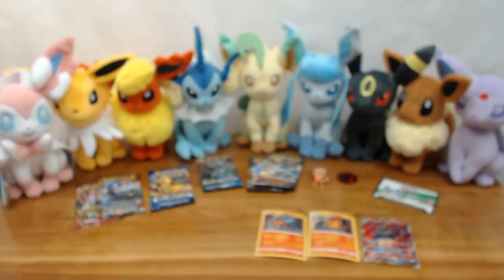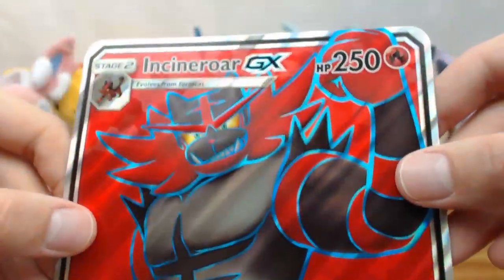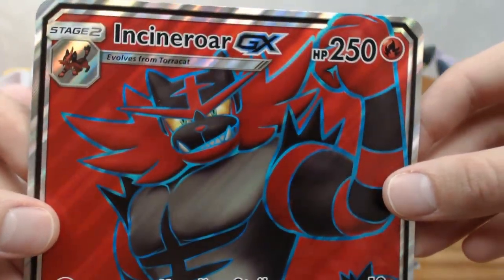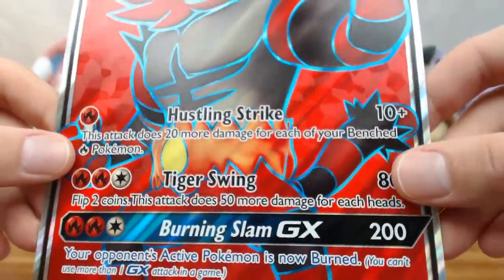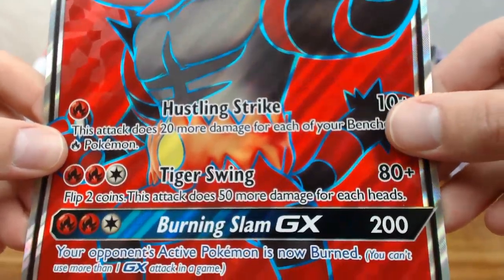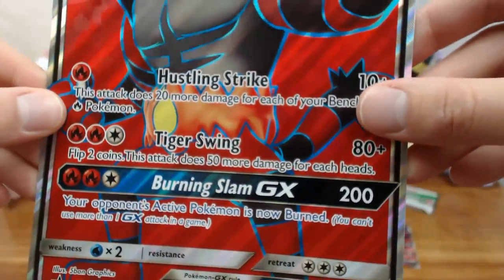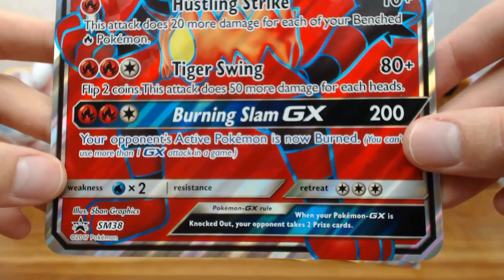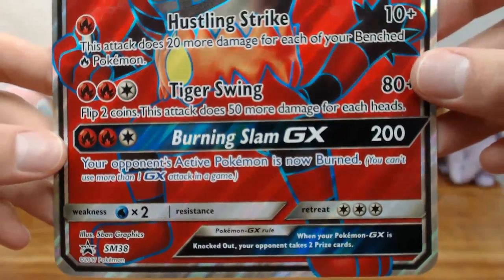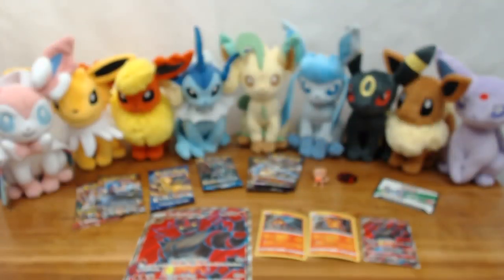Now let's take a look at the super-sized version — it's always great to get these. Very vibrant. Our Incineroar here with 250 hit points. You can catch some of the blue hues they put on these; the textured art is really nice. It kind of feels like a callback to when they had shining Pokémon in the old Neo sets back in the day. Water weakness, high retreat cost — pretty typical for fire types — but it'll hit really hard with its GX attack.